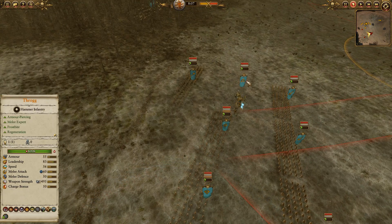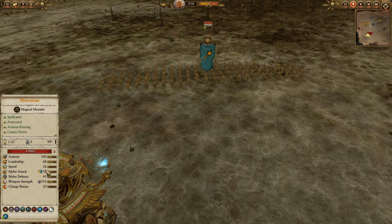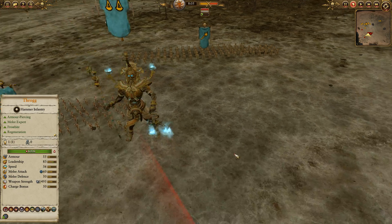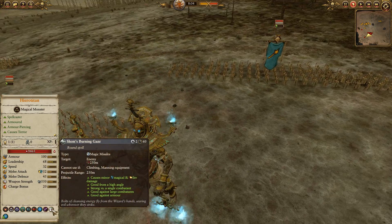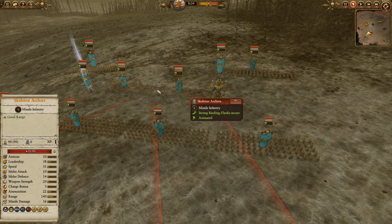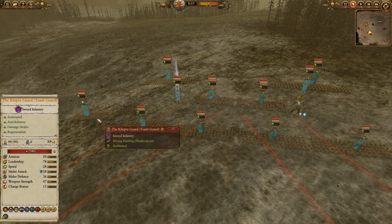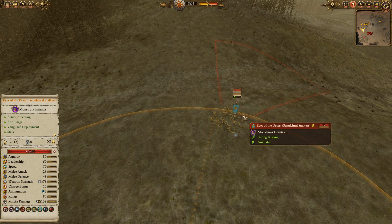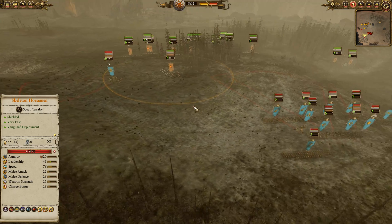In terms of the rest of the army, he's got a Hero Titan, which I actually like quite a bit against Norska — the flaming magic damage is going to be very good against Throg. He also has more Spirit Leech and two casts of Shem's Burning Gaze, which also does fire damage, so again, good against Throg. He's got two Skeleton Archers, two Tomb Guard with Halberds, a frontline of four Tomb Guard, a Kephren Guard on the flank, the Eyes of the Desert Sepulchral Stalkers, and one unit of Skeleton Horsemen.